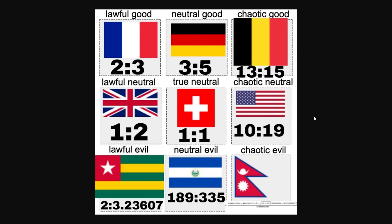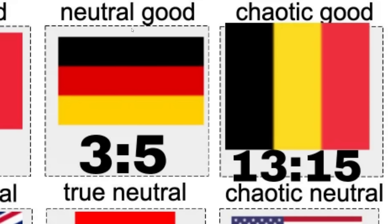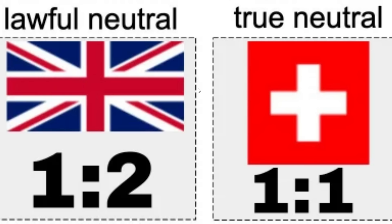Flag proportions alignment chart. Oh no, not flag aspect ratios again. So lawful good is France, which makes sense — 2x3. Neutral good, Germany — 3x5. Then there's Belgium — 13x15. Love that you made sure the flags are actually their proper aspect ratio. Lawful neutral, the UK flag — 1x2. True neutral — that's right — 1x1, the Swiss. That's why it's beautiful.